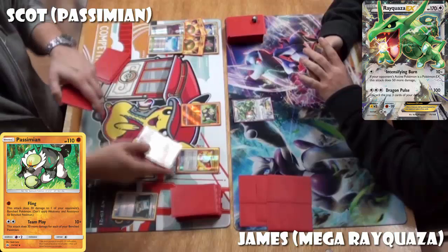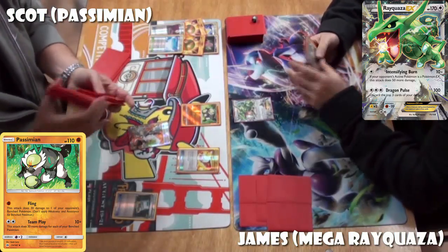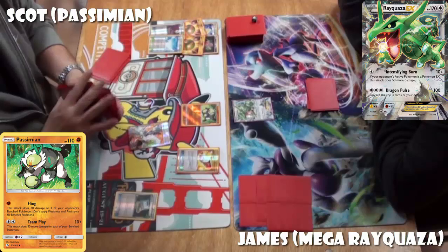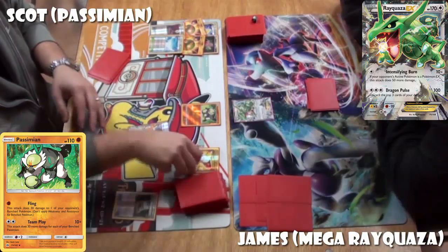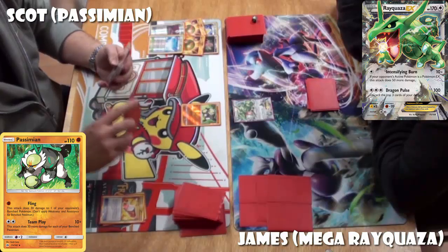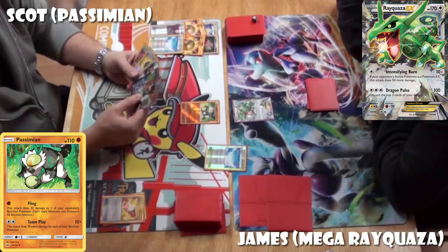He does have two Nest Ball prized. Scott plays a Trainer's Mail — he gets to look at the top four cards of his deck and put any trainer card into his hand. He finds a Sycamore. Scott wants to set up; what he really needs here is three Passimians on his bench. He doesn't need an energy this turn because he's going first and can't attack, but he needs to draw cards and get set up. That's Skyfield.